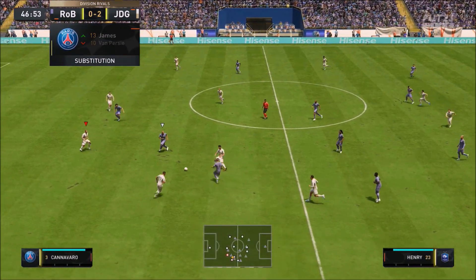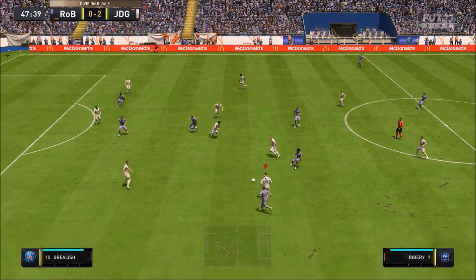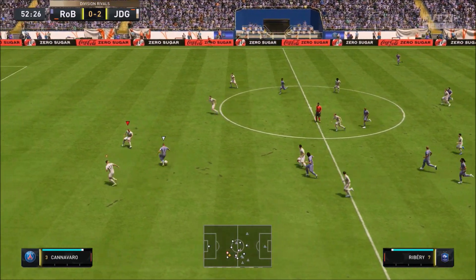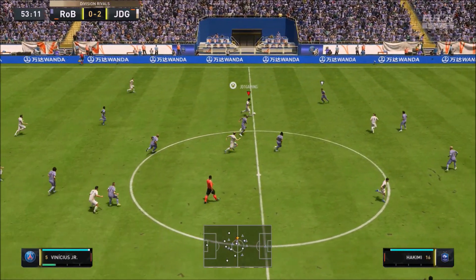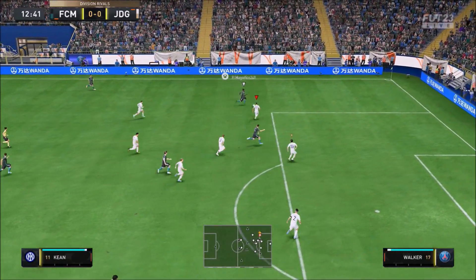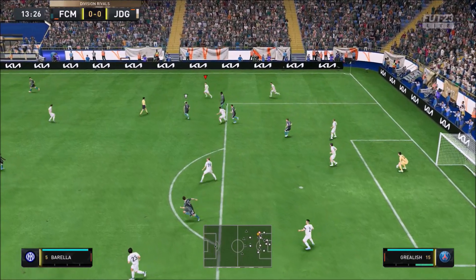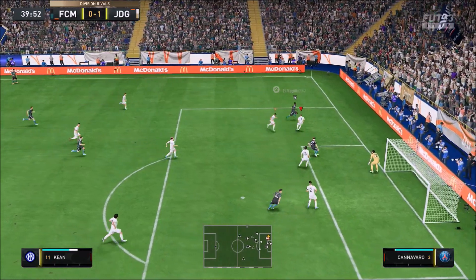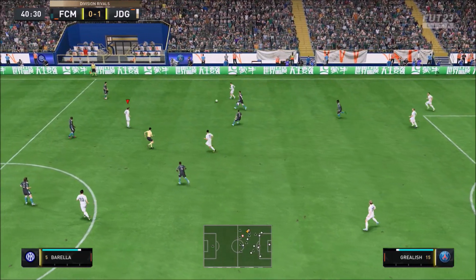I'd rather have Blanc. I'd rather have quite a few World Cup icons rather than this. I think this card is really good in some ways — intercepting is really good, he's got a very good stand and slide tackle, and he's quick when it comes to his acceleration. However, his height and sprint speed were an issue I saw with Cannavaro.